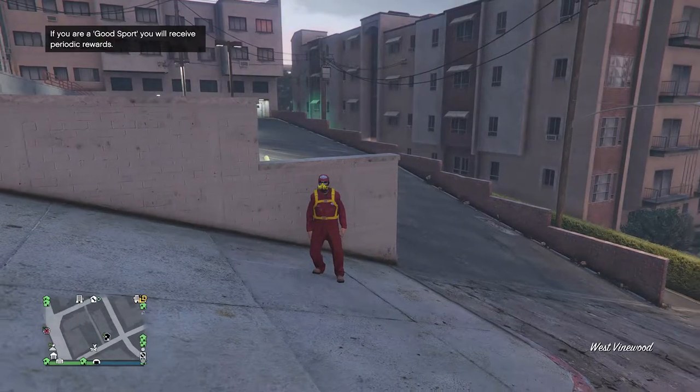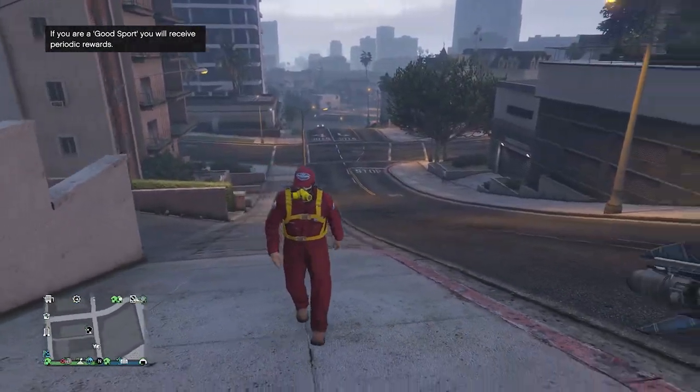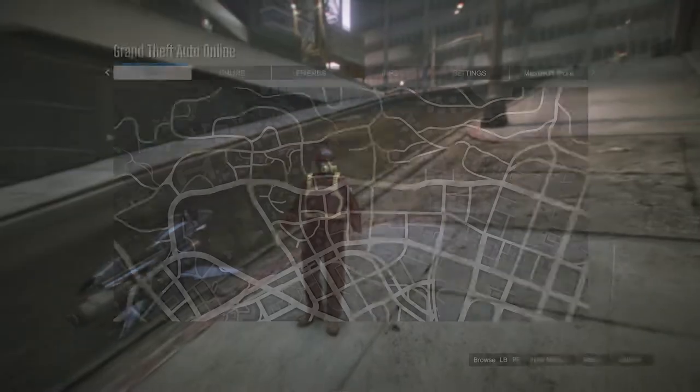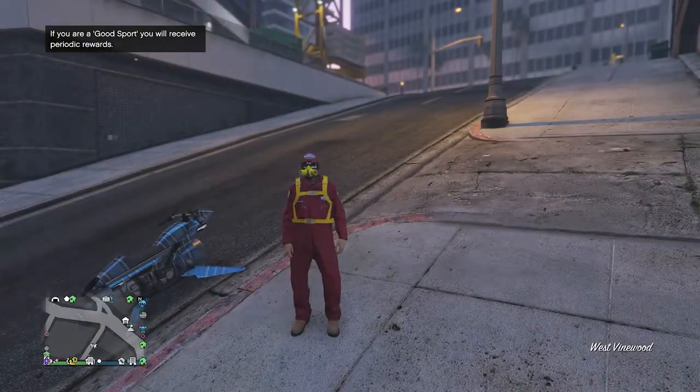When your friend tells you that you guys got kicked from the job, you can just go back into GTA Online. It'll say you got kicked — hit continue and you should load back into a session with the Debugger outfit. When you load back into a public session, you'll see that you're wearing the Debugger outfit, which looks like this. After your outfit does look like this, all you want to do is head to a clothing store.